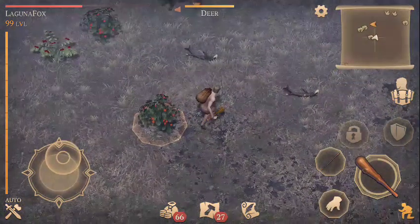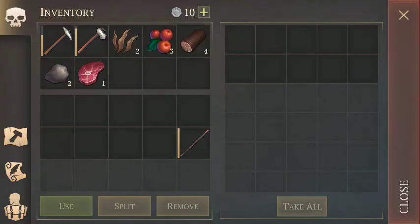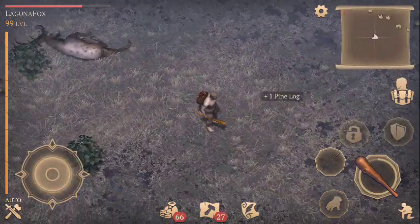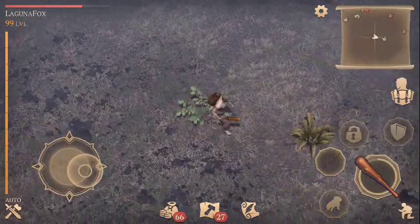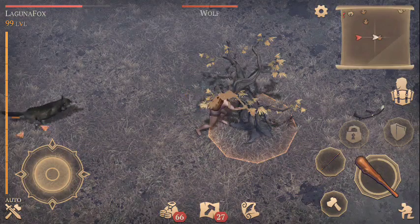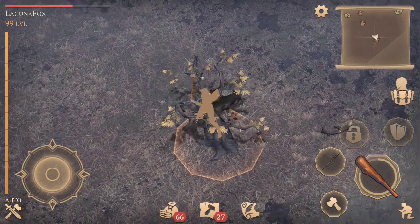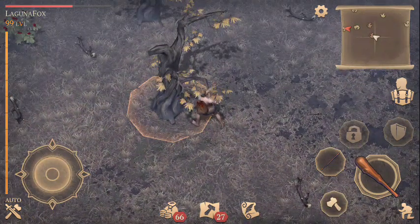You still need to fight some things, and you're going to want to kill deer as much as possible. You need the raw meat and the hides for leather. But if you just go around the edges, you can still do some pretty decent farming, and even without having to fight anything, you'll get a decent amount of resources to bring back to base.